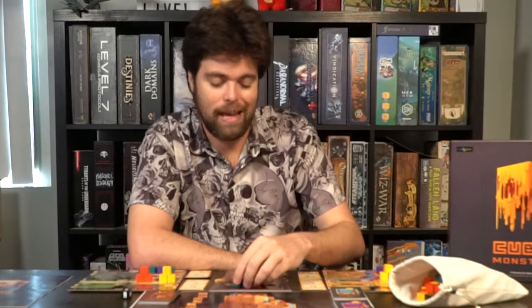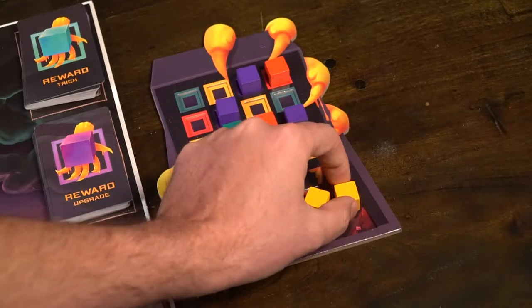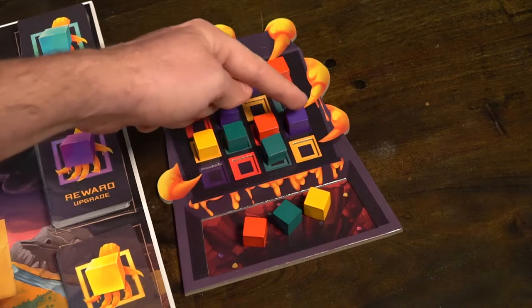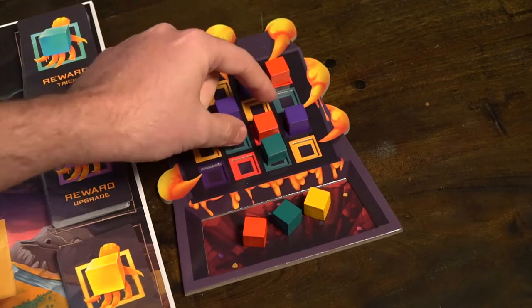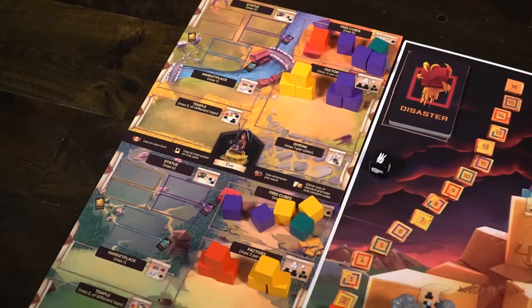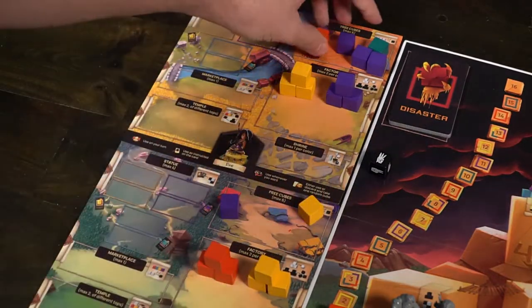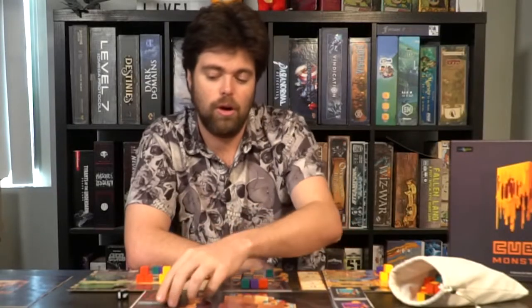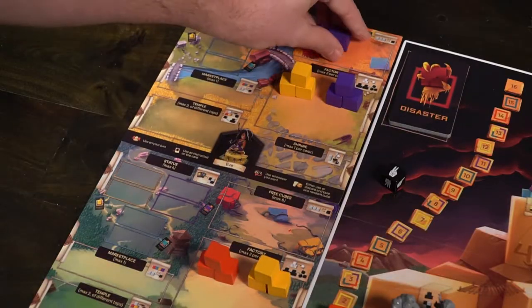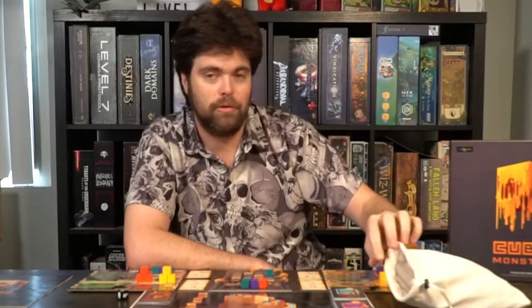After feeding the monster, you'll check if you need to make tribute. Every time you feed the monster you need to see if you must tribute. To tribute, look and see if a row, column, or diagonal has been filled. If it has been filled, you will remove those cubes and then make tribute. You will roll the tribute die and based on the number plus any bonuses on your cube statue track, you will take that many cubes of different colors from your free cubes area and remove them. If you can't do that, you'll draw a disaster card and everybody affected by that card will suffer the consequences. Everybody else will feed by putting those cubes back into the bag, meaning you're going to lose resources whenever this happens.